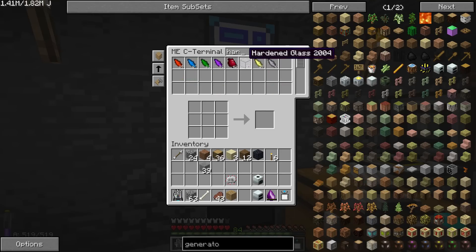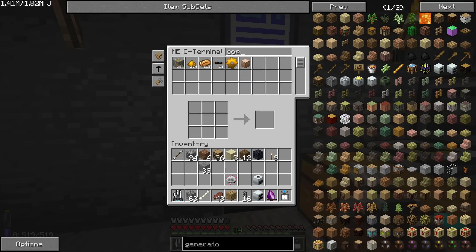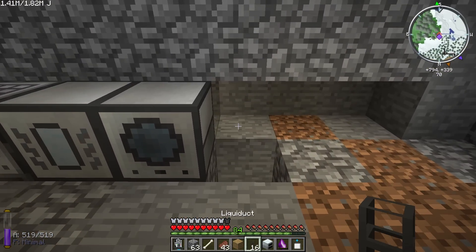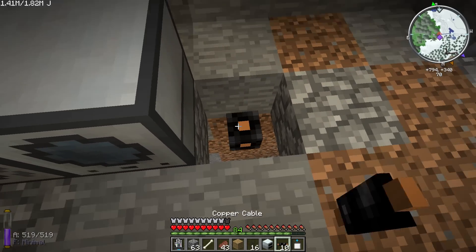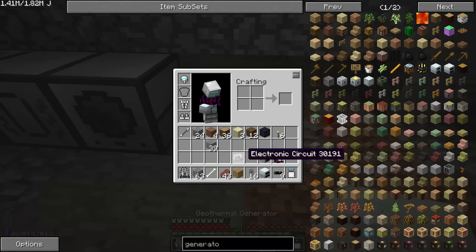Let's see — I made some more hardened glass. We've got some copper, so let's make 16 more liquiducts for now. We also need the copper wire because we need to be able to connect this. Eventually we'll add things like battery boxes and different things like that, but for the moment that's not really necessary.